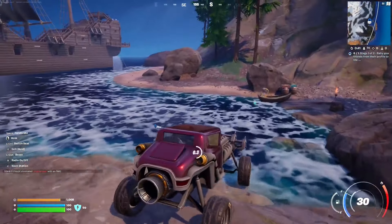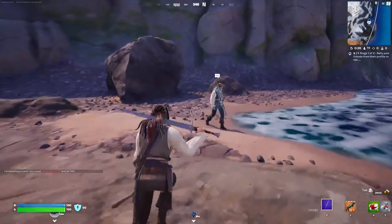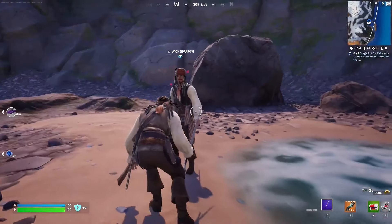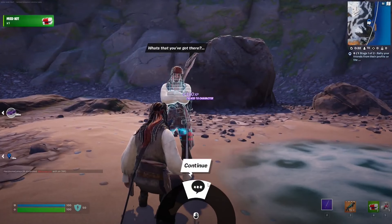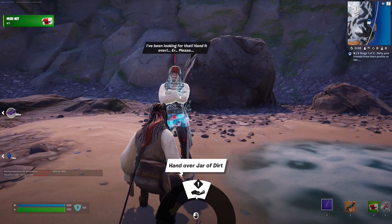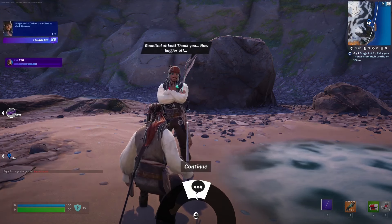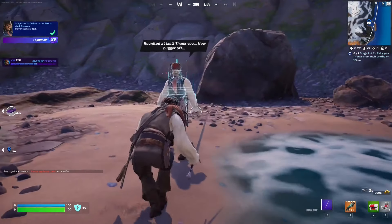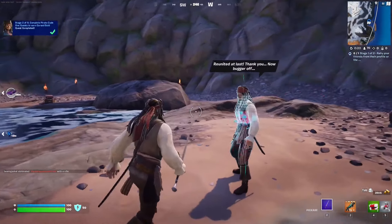Okay, I don't want to kill the NPC or make him aggressive — this is Jack Sparrow. Hopefully nobody else is here. Just talk to him: 'So what's that you've got there? A jar of dirt — I've been looking for that, hand it over please. Reunited at last, thank you, now bugger off.' Pretty cool — that's it for this quest.